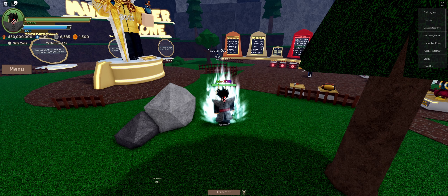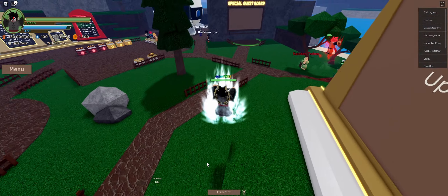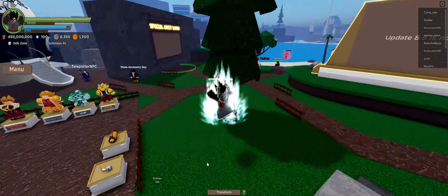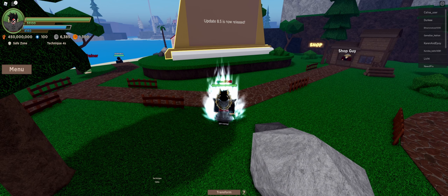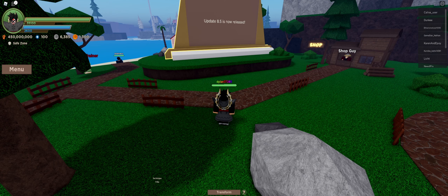The next one after that is Kaioken times 100, which is the last Kaioken form. This one takes 200 technique uses to unlock, which is quite some time. It's where it starts to get pretty difficult, but it gives you some pretty nifty benefits: 16,000 HP, 1,600 energy, 1,600 damage, a 40-second duration, and a 120-second cooldown.